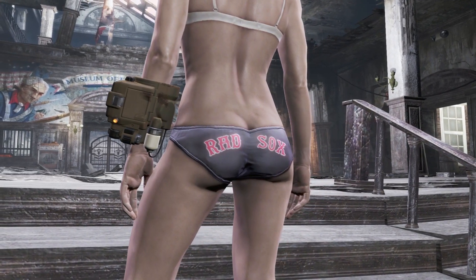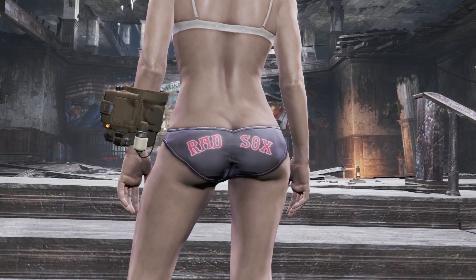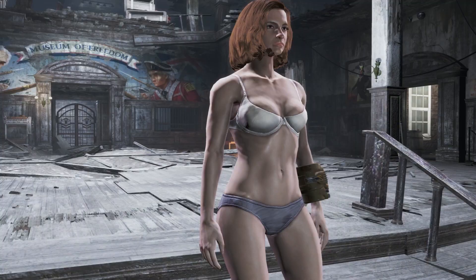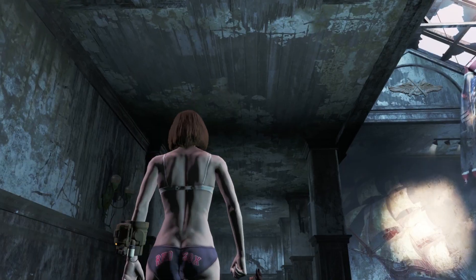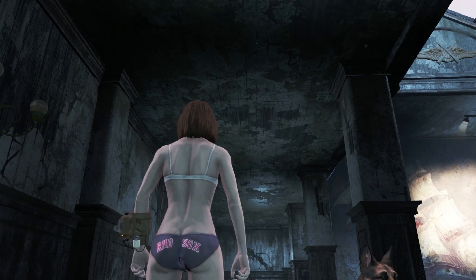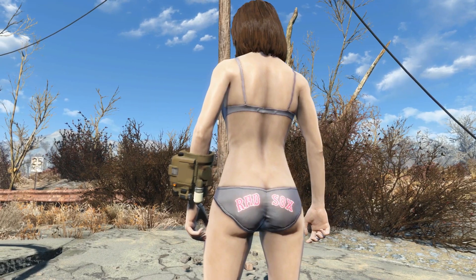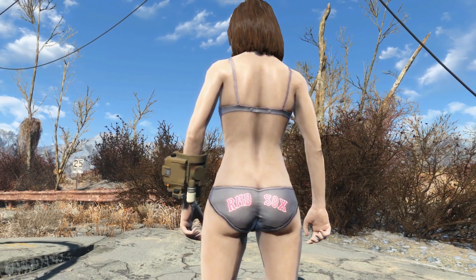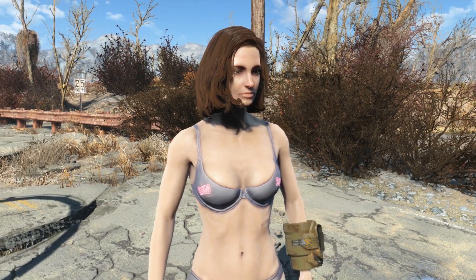The first one is Rat Sox with a white top. The panties has the word Rat Sox on it, and it's in reference to the baseball team Red Sox. The bra is just a regular white one, and it is quite clever since Fallout 4 takes place in Boston, and Boston has a baseball team called the Red Sox.